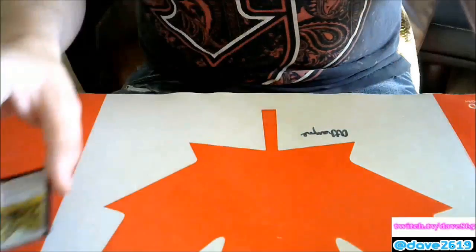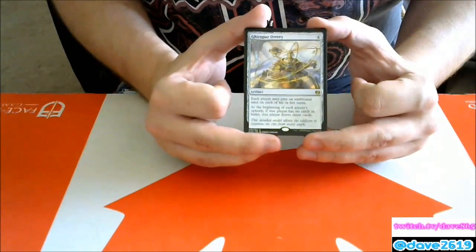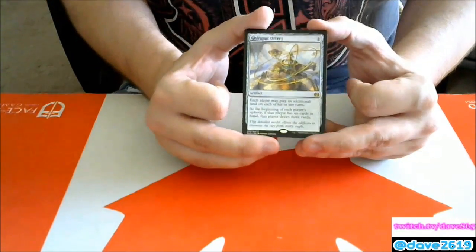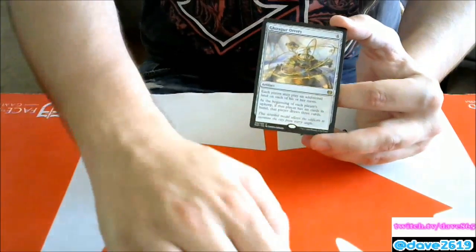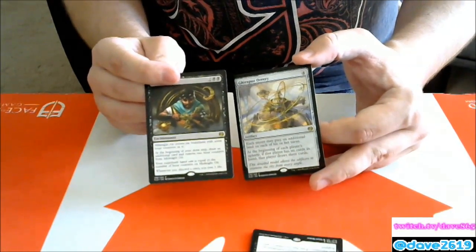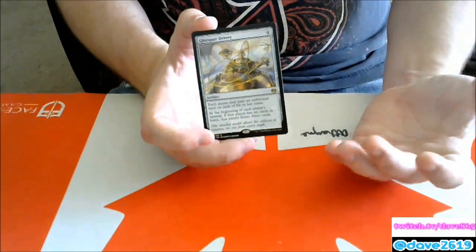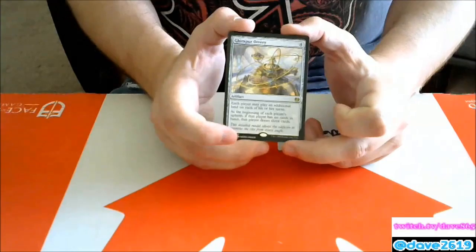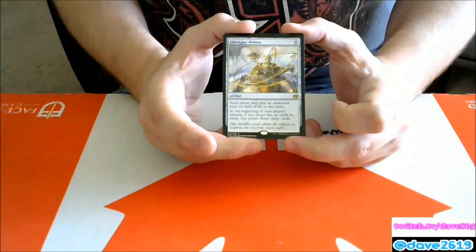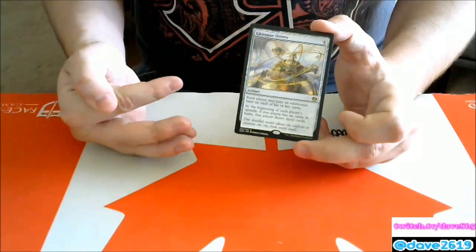We have Gonti's Aether Heart — an artifact where each player may play an additional land on each of their turns, and at the beginning of each player's upkeep, if that player has no cards in hand, that player draws three cards. If you can combo this with Midnight Oil or give it to your opponent with Harmless Offering it could be interesting. But otherwise it's really a commander card — a great group-hug effect that isn't something you want in standard.